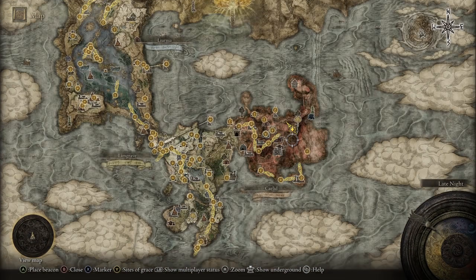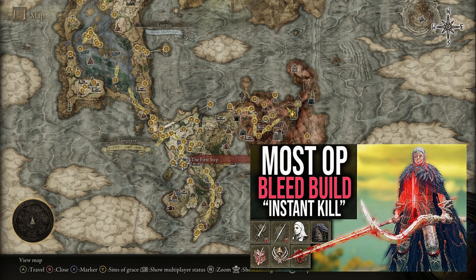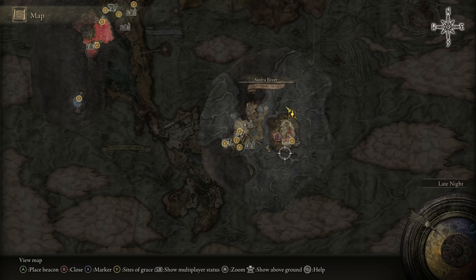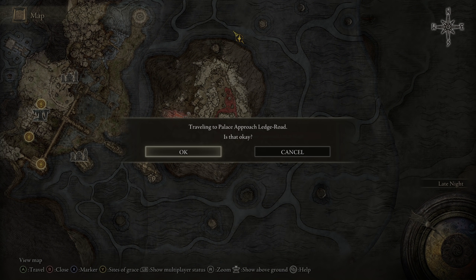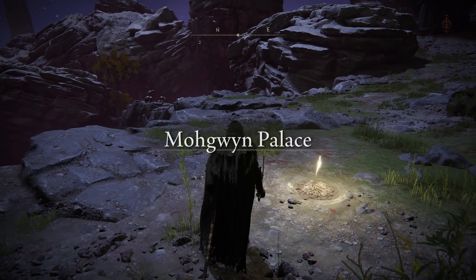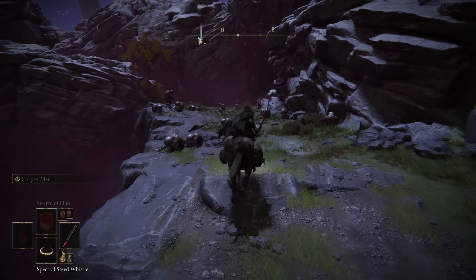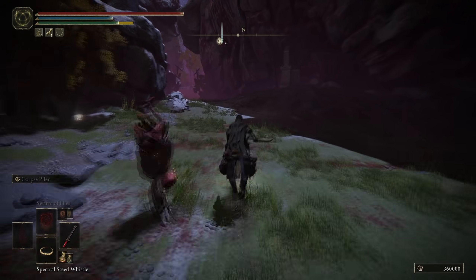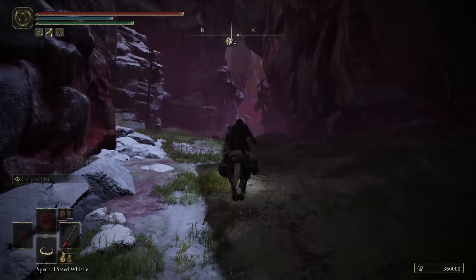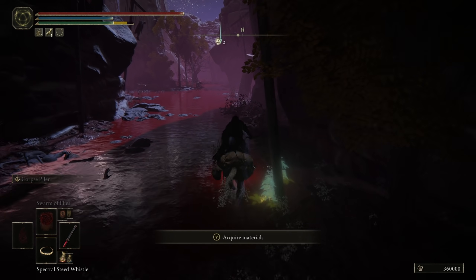To get the Swarm of the Flies spell, you have to complete Varre's quest. If you want to know exactly how to do Varre's quest, watch the video I just uploaded — I'll show you the entire quest. Once you are at the Palace Approach Ledge Road site in Mohgwyn's Palace, take out your mount and follow exactly where I go — you can pick the spell up from the floor. It's pretty simple and it's actually one of the best spells in the game, doing crazy amounts of damage as you just saw.